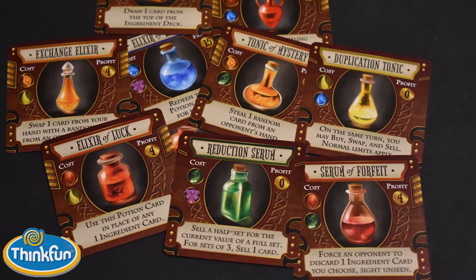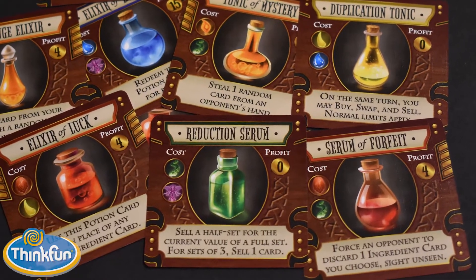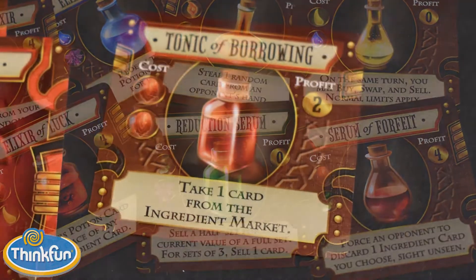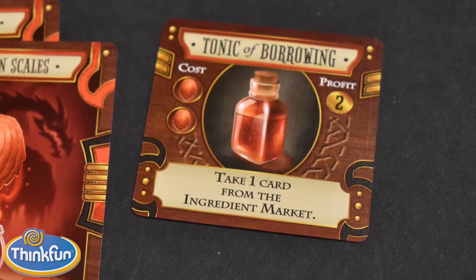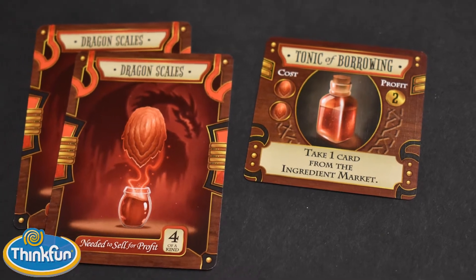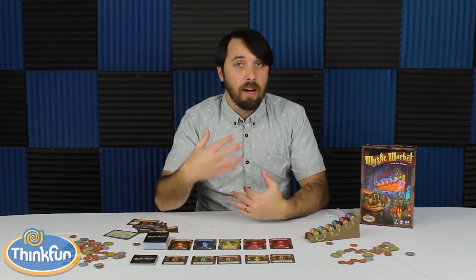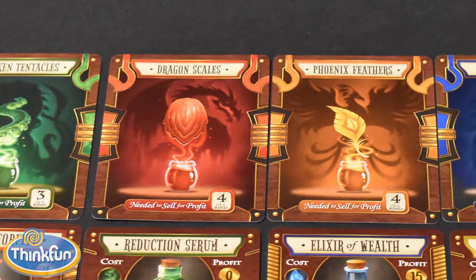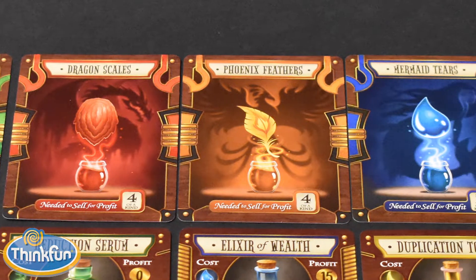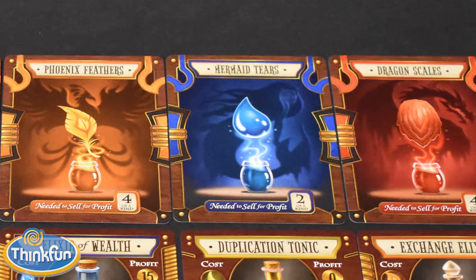You can also craft potions. When you craft a potion, you just spend the required ingredients listed on the side. For like this tonic of burrowing, you can spend two dragon scales. You take a card from the mystic market — one of the ingredients — and you just put it in your hand. Then you're going to get the profit that's listed on the side, so with that one it was two coins. If on your turn you don't want to buy or sell anything, you can also swap cards from your hand with what's in the ingredient row. That way you're trying to get the things you actually need without spending money, because you already have a card — you can just swap it.